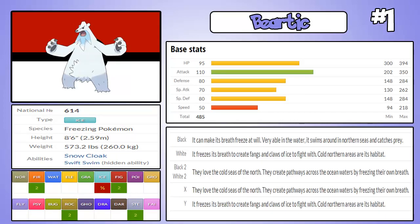At number one, we have Beertick. Beertick, I think, for me personally, was by far my favourite ice type. When I was first looking through the Unova Pokédex, I got a book that has it all in — so I bought the book when I got the games — and I saw Beertick, I was like oh my god, I need one of these. It looks so badass, it just looks so amazing.